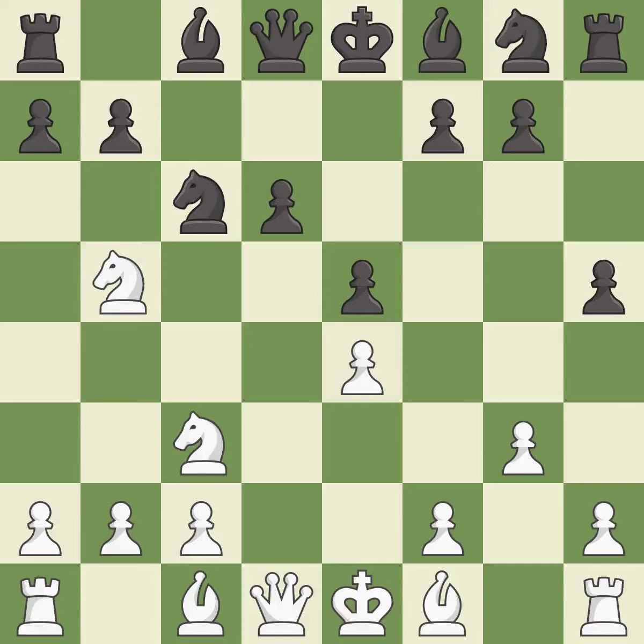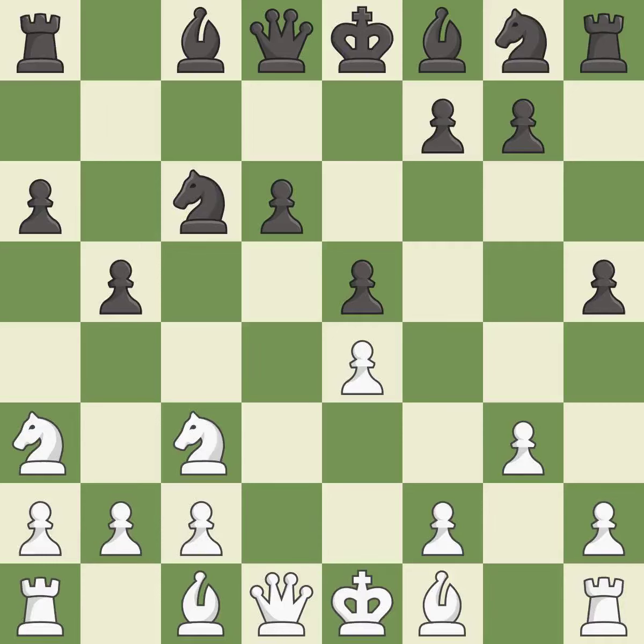This threatens to take an outpost with a knight, but this permits the opponent to kick the knight — it is an inaccuracy. This kicks the opposing knight; it is best. This move puts the knight on a safer square. This threatens to take an outpost with a knight — it is best. This threatens to fork pieces. This permits the opponent to take an outpost with a knight — it is an inaccuracy. This takes an outpost, an active square where the knight cannot be kicked out by a pawn.